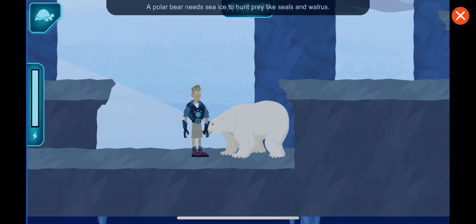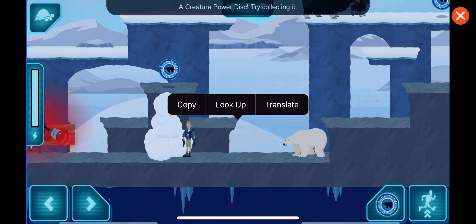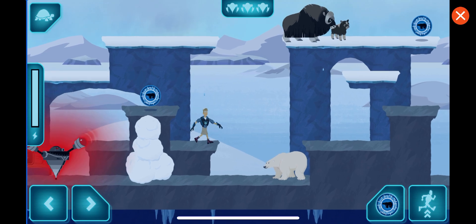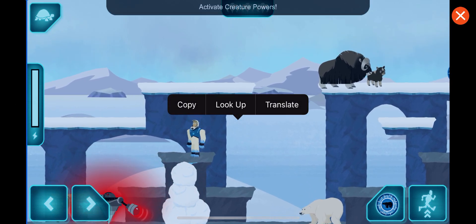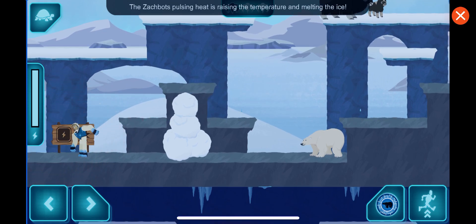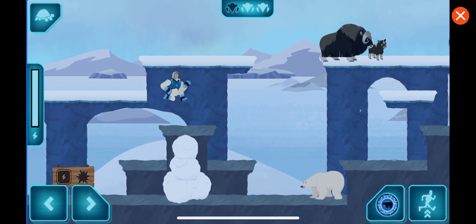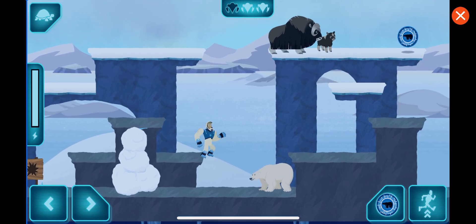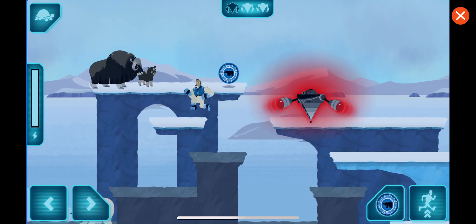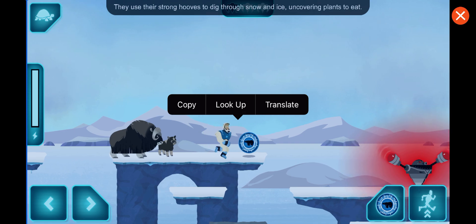A polar bear! A polar bear needs sea ice to hunt prey like seals and walrus. Without it, a polar bear can't survive. We need to save the sea ice and the bears. A creature power disc — try collecting it! Activate creature powers! The Zachbot's pulsing heat is raising the temperature and melting the ice. Use creature powers to destroy it. A musk ox! They use their strong hooves to dig through snow and ice, uncovering plants to eat.